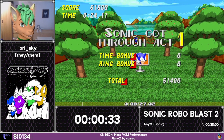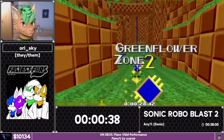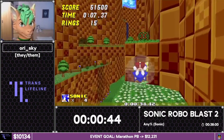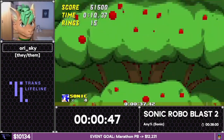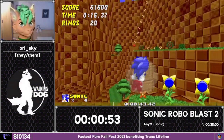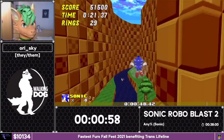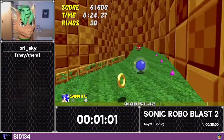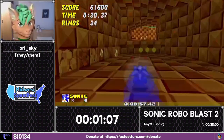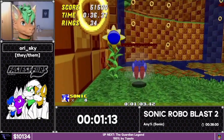Not too bad a time — getting those slope bounces is harder than it looks, and you'll see Ori do this throughout the run. Now we grab the most overpowered shield in the game: the Whirlwind Shield. This gives Sonic a mini double jump — not the same height as a full jump so you have to be careful when you use it, but it's absolutely invaluable. Ori just makes light work of the stage, going up and over walls, conserving momentum from springs, dodging spikes, and heading into the waterfall area to try and make a cycle — just missing it.